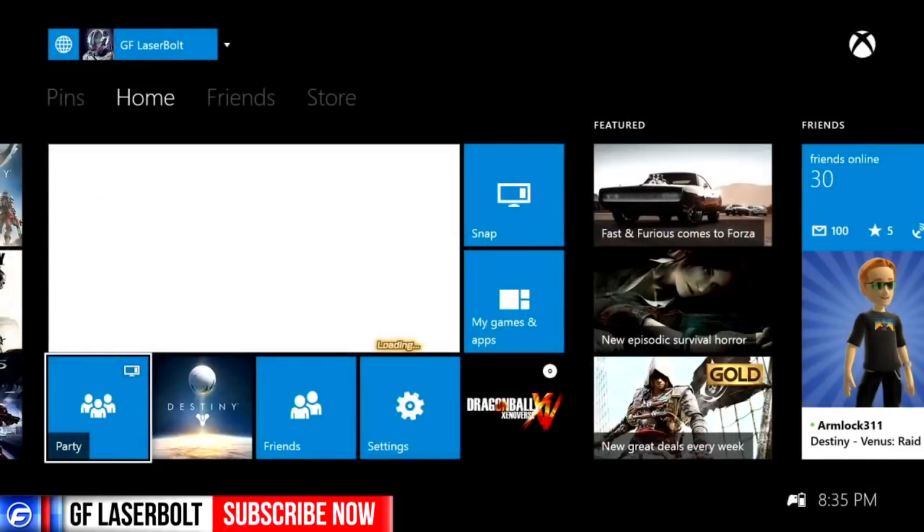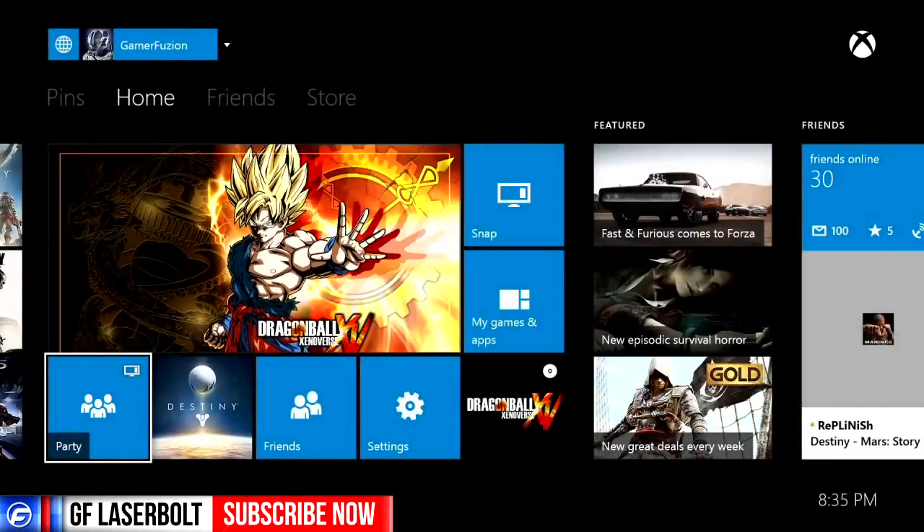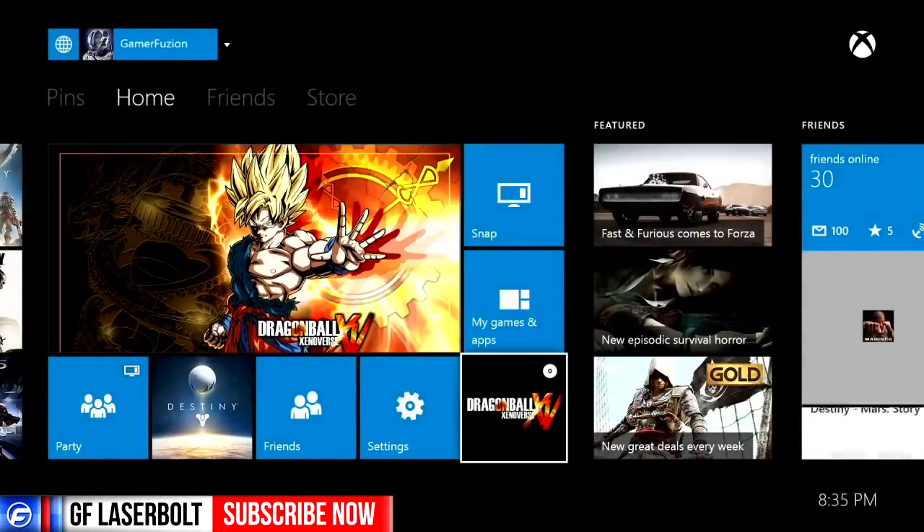Now the way you access the multiplayer: you go to your menu — this is on Xbox One — and then you quit out. As soon as you quit out you're going to go ahead and launch back to Dragon Ball Xenoverse.